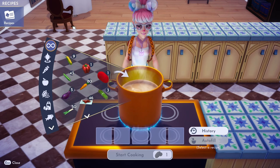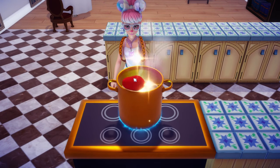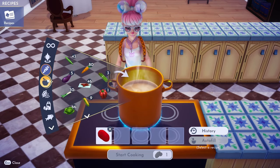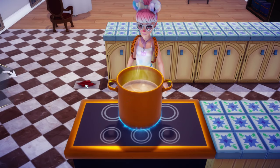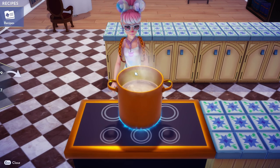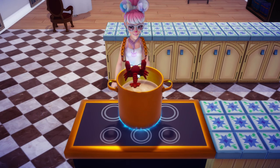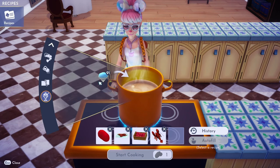Then you're going to go over to the stove and here you will insert five ingredients: the first one being the red potato, the second one being chili pepper, the third one being raspberries, the fourth one being lobster, and the fifth and final one being slush ice.